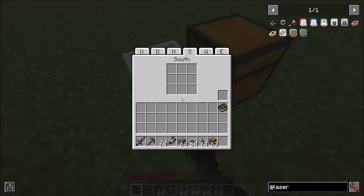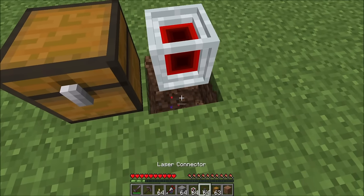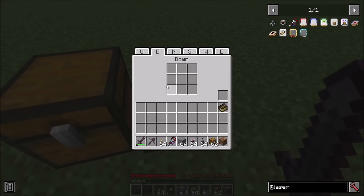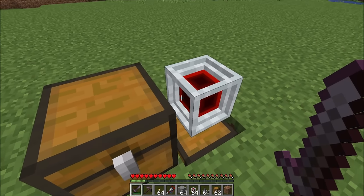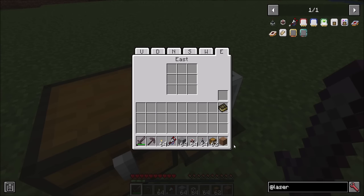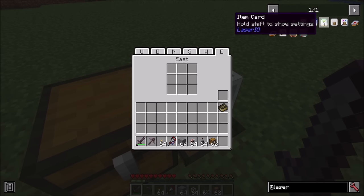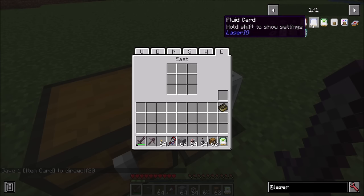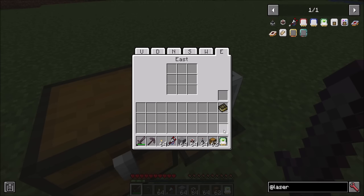If there's an inventory below that you need to access and it's hard to reach, you can right click the node and hit the down tab to access that inventory. By themselves, nodes do absolutely nothing — they're completely pointless. However, if you want to do something cool with them, just get yourself an item card. There will be fluid and energy cards in the future but they have no recipes yet — they're just placeholders. The item card is where it's all at.